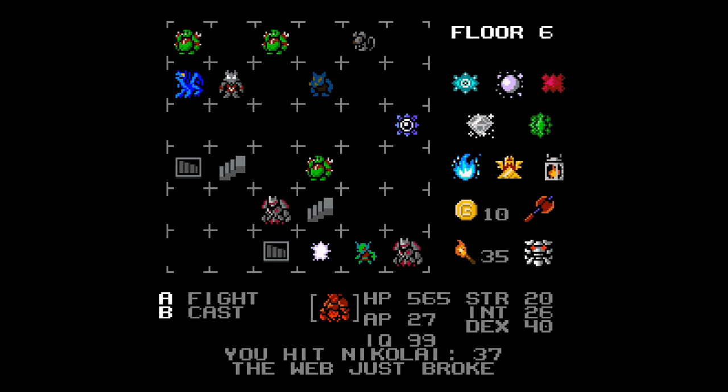Find all gems, then open chests and read books. Go to the trader and buy potions, prioritizing intelligence. When fighting Nikolai, cast web and only attack him while web is active. One clean run later, and you've completed Castle of No Escape.